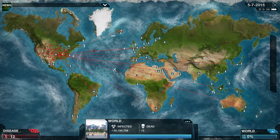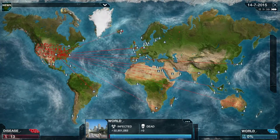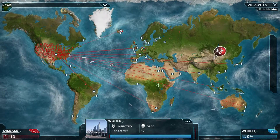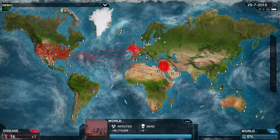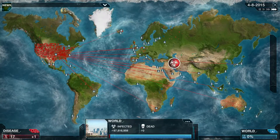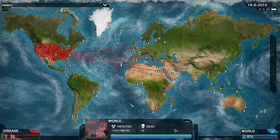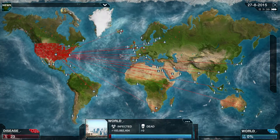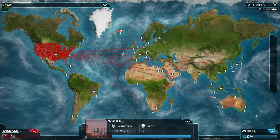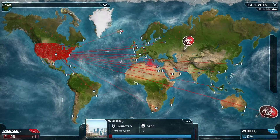Now this only works for bacteria. I might do another video with the virus - I don't know if I can evolve it the same way. With the virus you can mutate on your own pretty badly, a lot, and it actually costs points to de-evolve yourself so it's a little harder to control. I tried it a couple times and I couldn't figure out why I kept losing - I'd have like 2 million people still alive and I figured out I had the wrong bonuses that were making it mutate more.